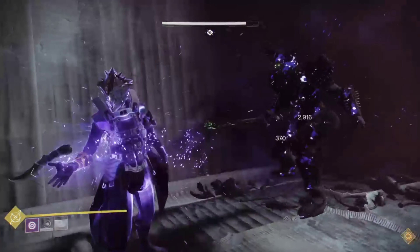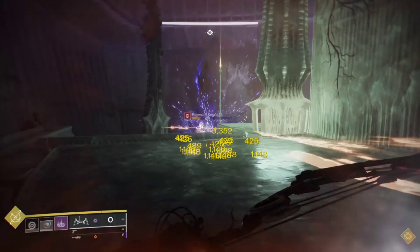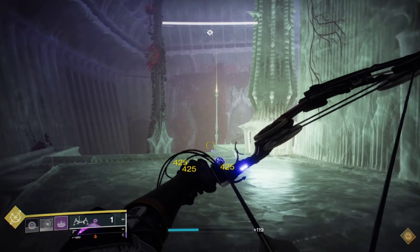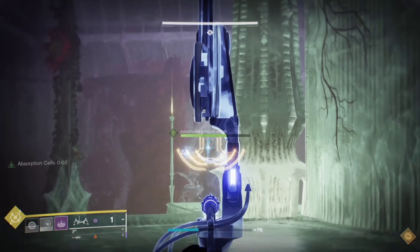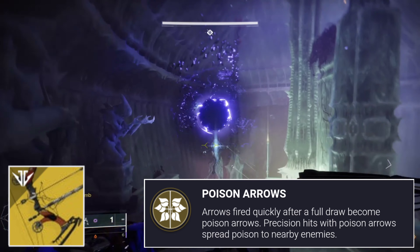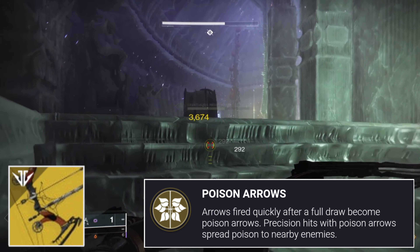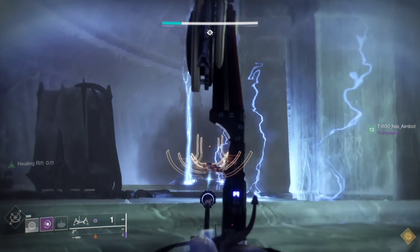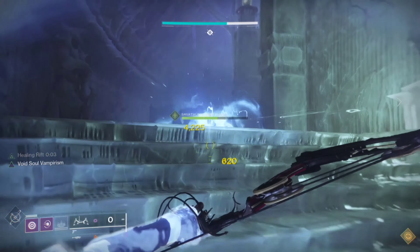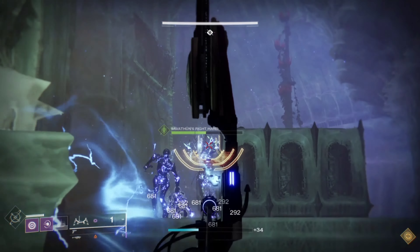I struggled to get a fireteam together when I first started it, so I soloed it all the way until I called on a trusty fireteam member to help me finish the campaign. We're going to be utilizing Void 3.0 aspects and fragments, and for this build I recommend Lemon Arc. Exotic primaries have had a significant buff in PvE, and this just rips enemies apart — the poison damage, the tick damage, suppressive grenades draining the life force, poison arrows spreading around enemies, and the new turret from your rift sucking the life out of them.